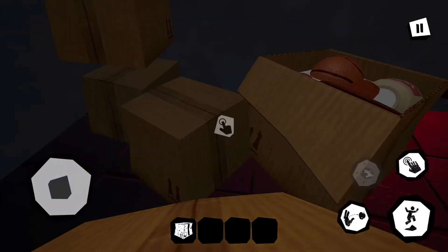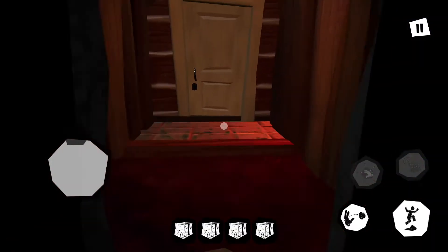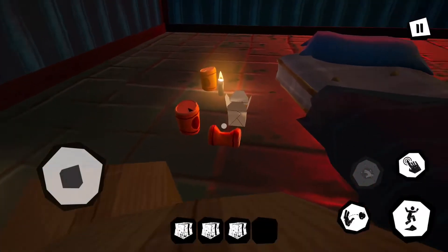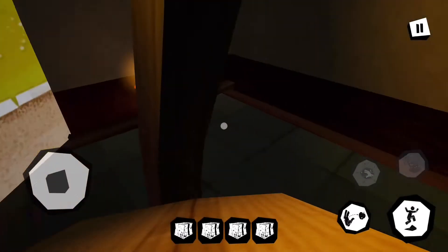We're gonna need this. Here's how you should get these. Get out. Here you need to drop one. There was an entrance out here — I mean an exit, there's an exit out here.